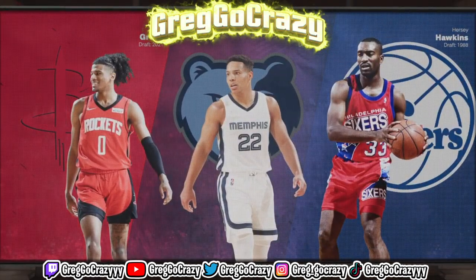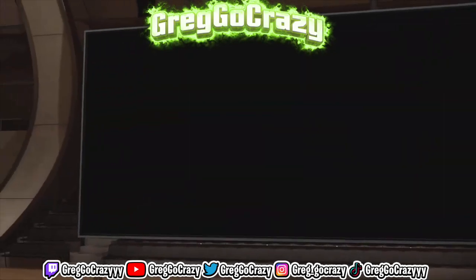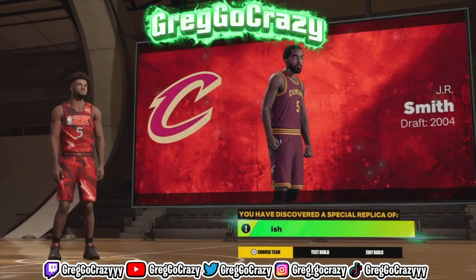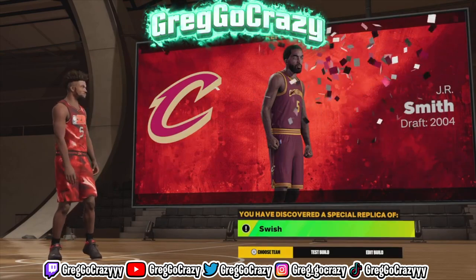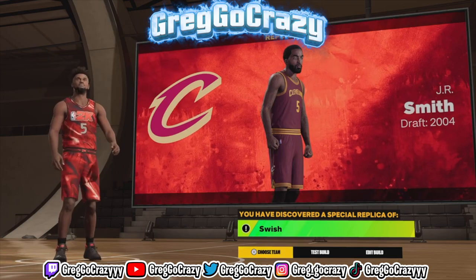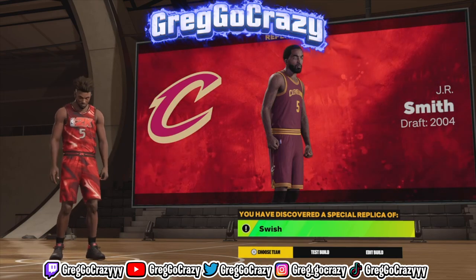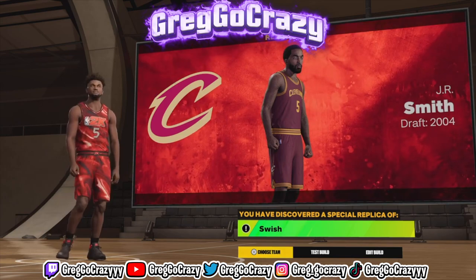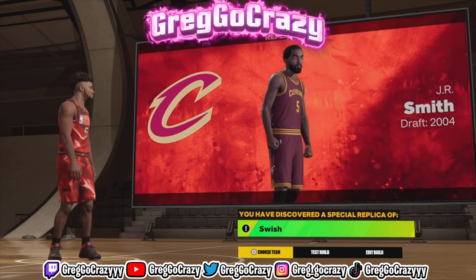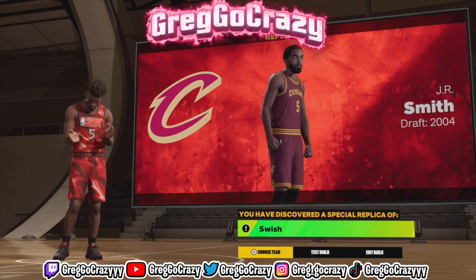As you can see, the shades of this build come out to Jaylen Green, Desmond Bain, and Daryl Dawkins. As you can see on the screen right now, anything is possible — you see the title 'Swish.' I don't know why they took him out the game, I think it's because he wanted out. But yeah, this is how you make the 'anything is possible' JR Smith Swish build. Don't forget to like, comment, and subscribe if you are new to my channel. Peace.